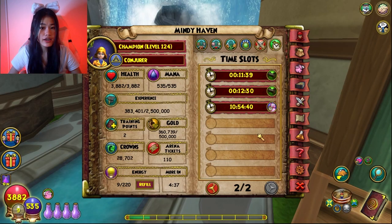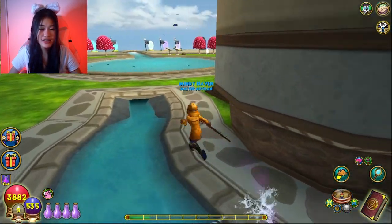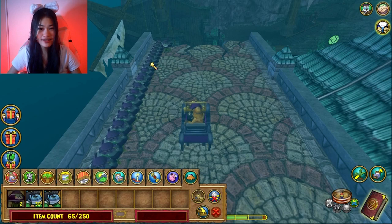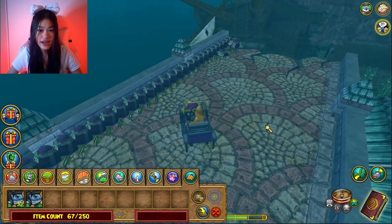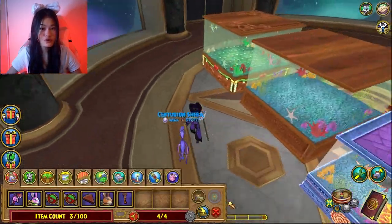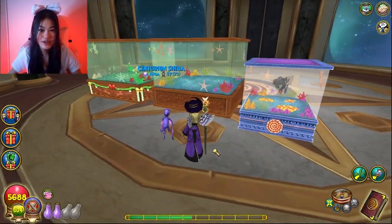Tip three: if you're running out of fishing basket space, buy the Sunken Palace house — literally screw aquariums, aquariums are useless unless it's for aesthetics. Just buy the Sunken Palace house and you can store 250 fish in there. Aquariums are very specific about what fish you can store in them, and most aquariums only hold one fish, which is very rage-inducing.